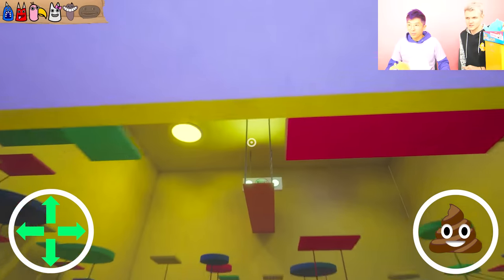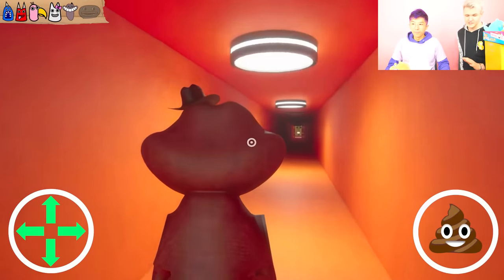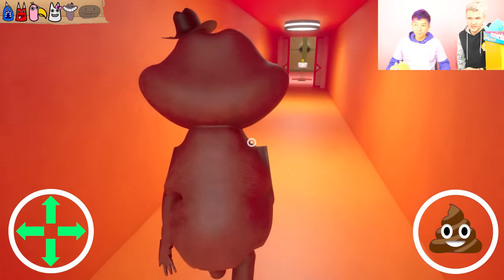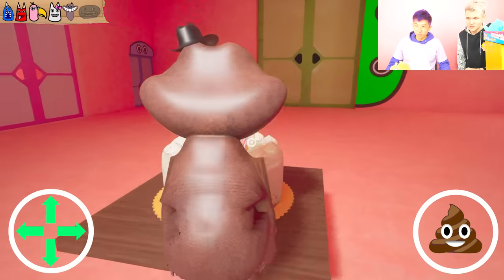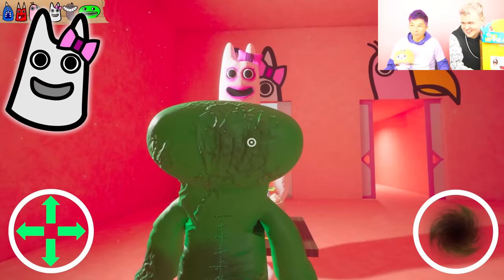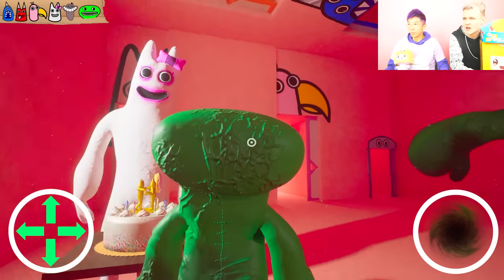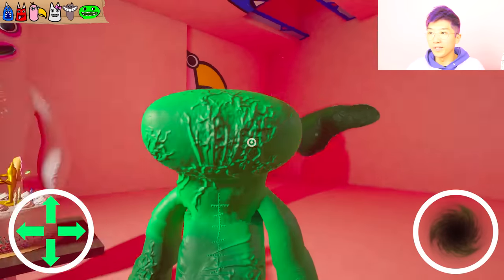We're about to go to the final part of the game where you see Jumbo Josh — we might turn into Jumbo Josh here. This is the final secret character. We're going to take a bite of the cake at the very end and turn into Jumbo Josh. Now we're actually Jumbo Josh versus Bambolina — we're like mini Jumbo Josh! What is Jumbo Josh's ability? He can make the walls move — Jumbo Josh can alter reality!